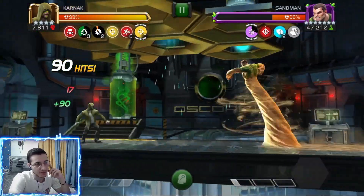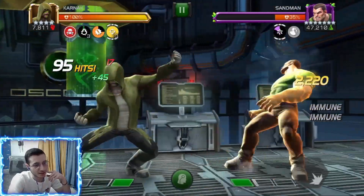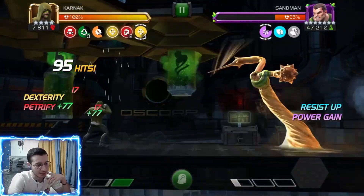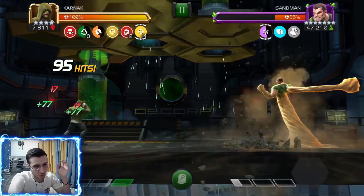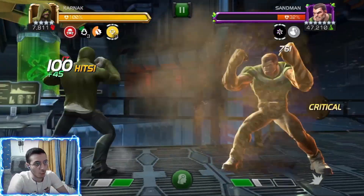It's pretty easy to manage the resistant ups — just bring someone that crits often. Even a skill champion with decent crit rate should be fine. If he hits 20 resistant ups it gets pretty bad because he enters unstable form and places a root, but that shouldn't happen unless the fight goes really badly.